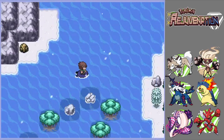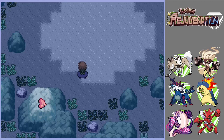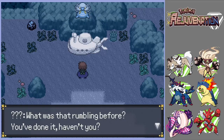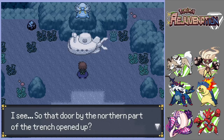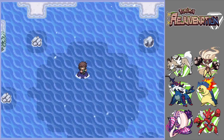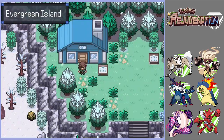The submarine lady is just over here. She asks what that rumbling was and confirms we've done it — the door by the northern part opened up. I'm going to fly back to Evergreen instead of surfing back. You can dive in here and the sub is right there.